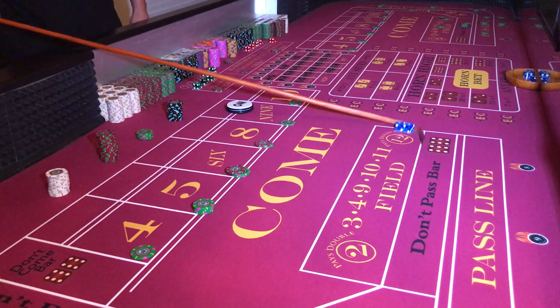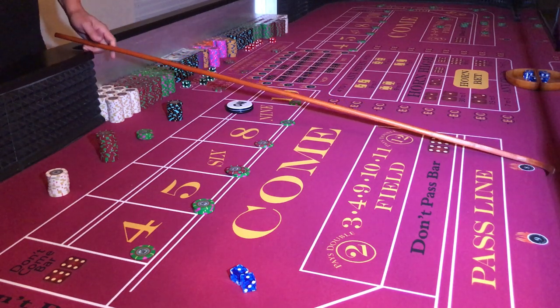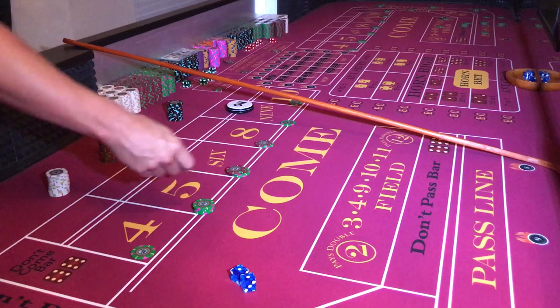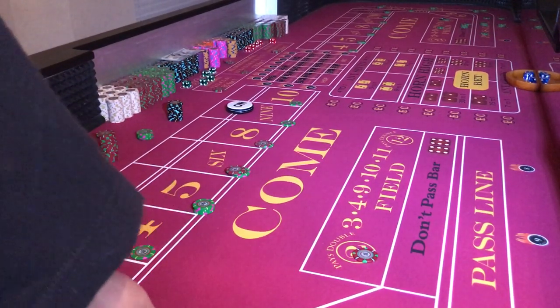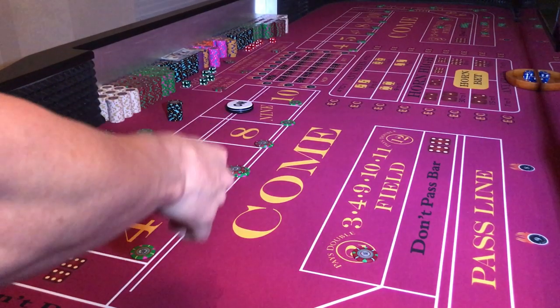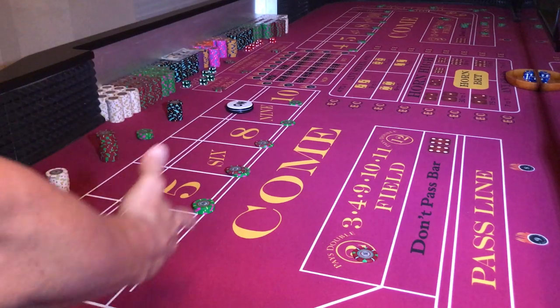They'll tell me the dice need to hit the back wall and I'll say I don't do it every time — they just stuck — but I'll do my best, thank you. That's a two — I'll take it, doesn't pay me anything. But that's an extreme — I'll bet the field. That's what I do. Sometimes they come in pairs, sometimes repeaters. I've got a much better chance of hitting four, nine, and ten along with my four extremes: two, three, eleven, and twelve.